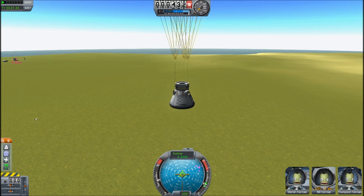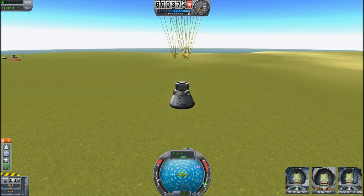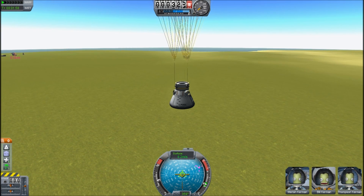This thing is going to land — it's decelerated to 8.3 meters per second. This, gentlemen, is the design of our final descent capsule. Now we just have to build the rest of the rocket that will get it to the moon and back. And that's in part two.